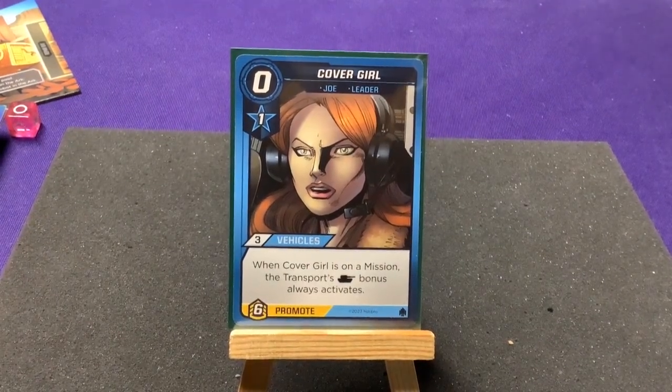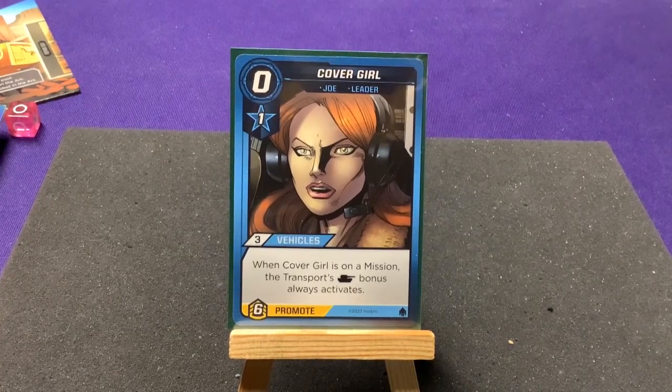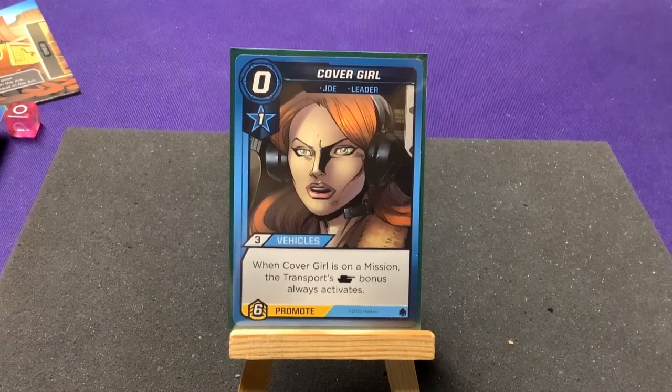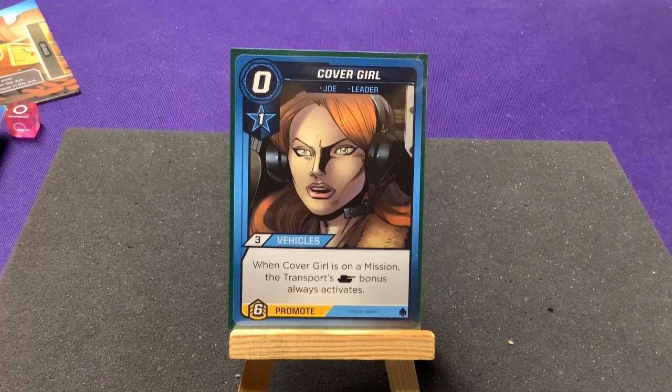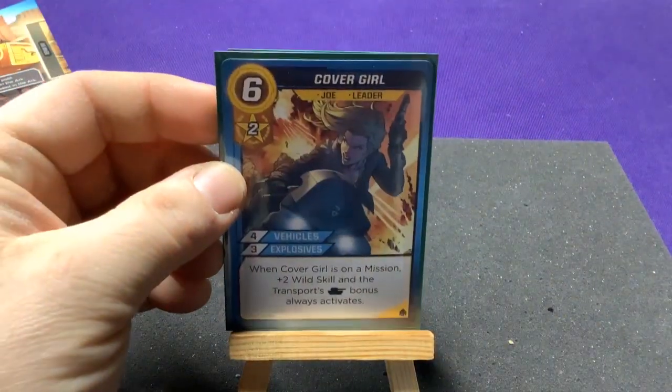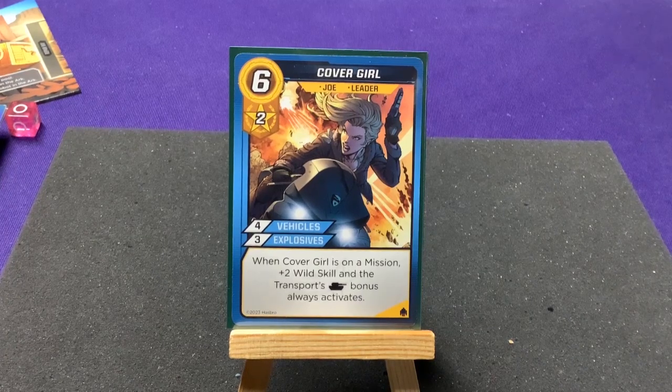My previous video recordings were lost, so I'm re-recording with the cards already sleeved. Our first leader is Cover Girl, who has three vehicles. When Cover Girl is on a mission, the transport's Land bonus is always active. When promoted, she gets four vehicles and three explosives, plus two wild skill, and the transport's Land bonus remains always active.